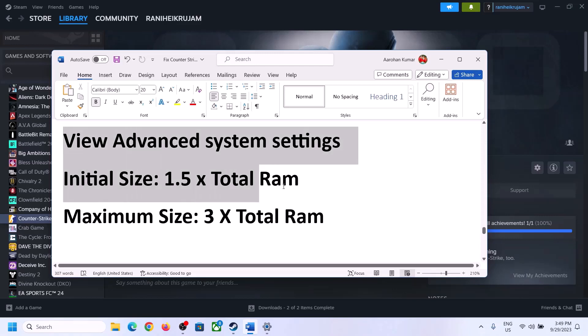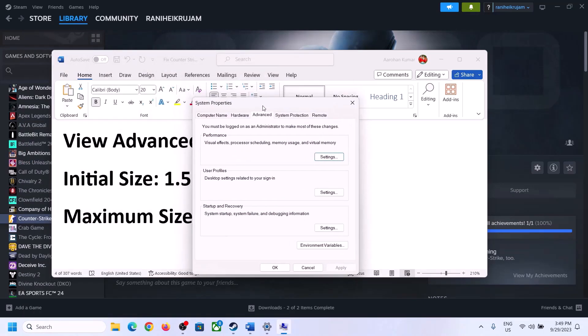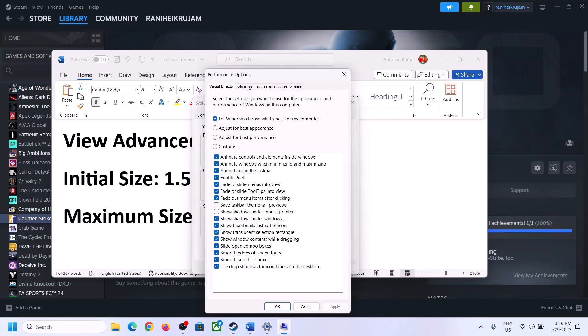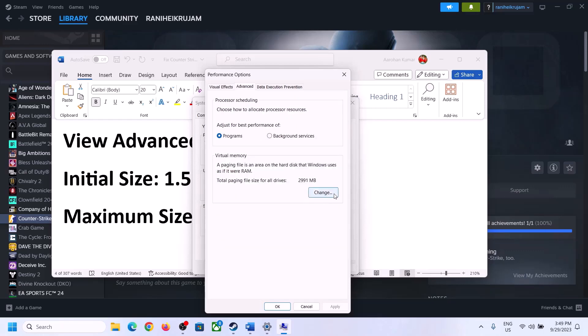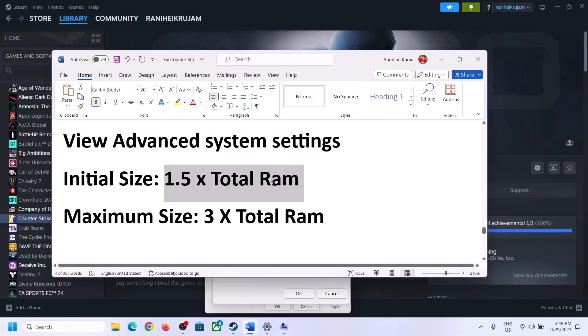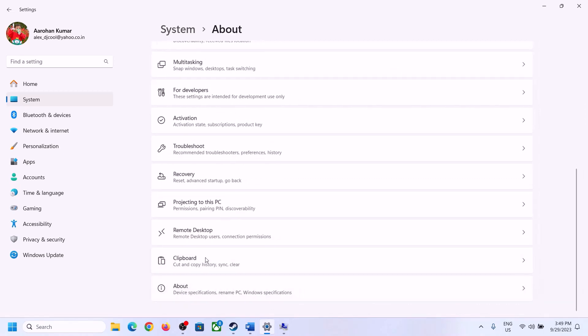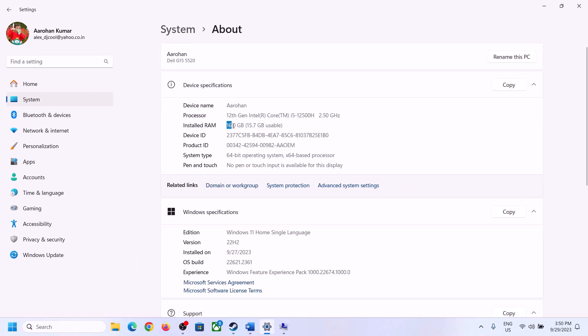The next step is to increase the virtual memory. Type 'View Advanced System Settings' in the Windows search box and click on it. Click the first Settings button, go to the Advanced tab, then click Change. Uncheck the box which says 'Automatically manage paging file size for all drives,' then select the drive where the game is installed. Put a check on Custom Size. For the initial size, it's 1.5 times your total RAM. You can check your total RAM by going to Settings > System > About.